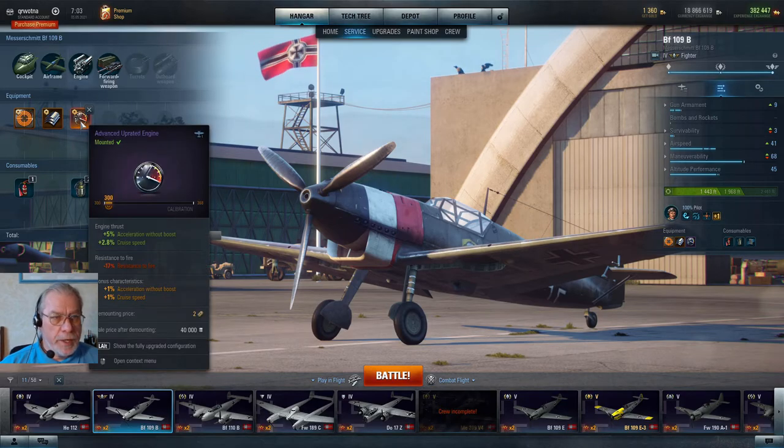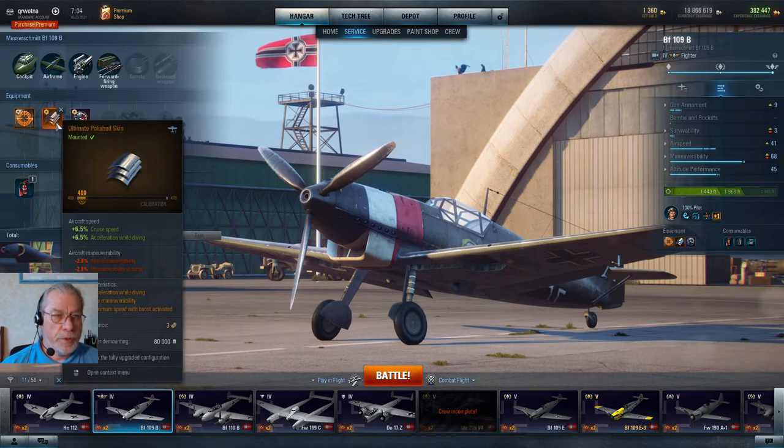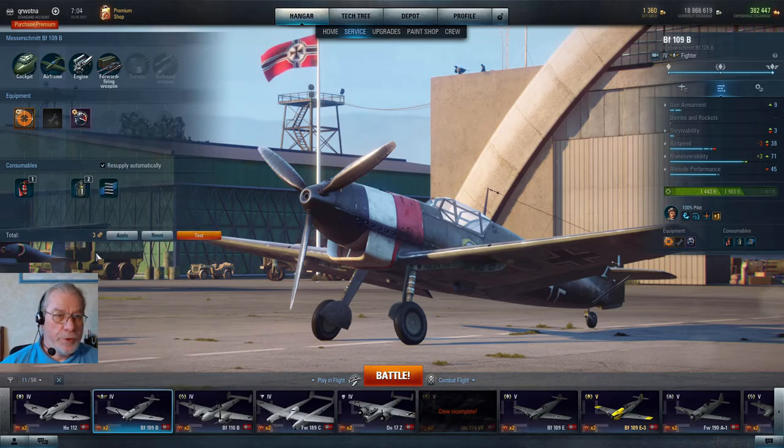So let's see how that works. If I want to demount the uprated engine and press the cross here, you'll see it will cost me two tokens to demount this piece of advanced equipment. And if I go to demount the ultimate polished skin, you can see — because it's a level higher in its improvement — that will cost three tokens. And it probably won't surprise you to learn that the first level improvement, the improved equipment, will cost you one token to demount.